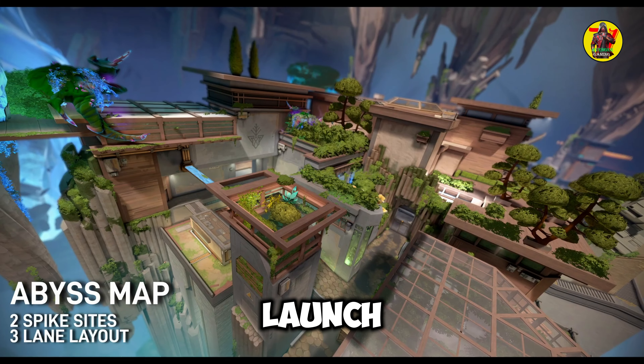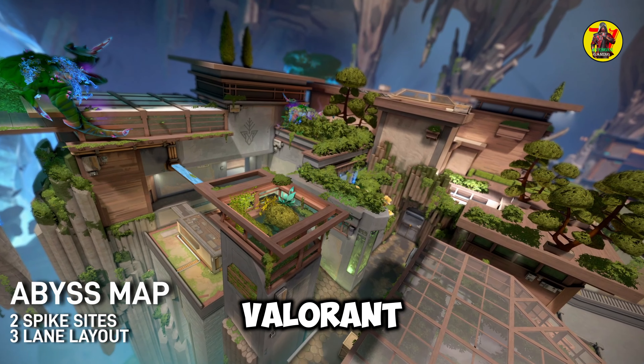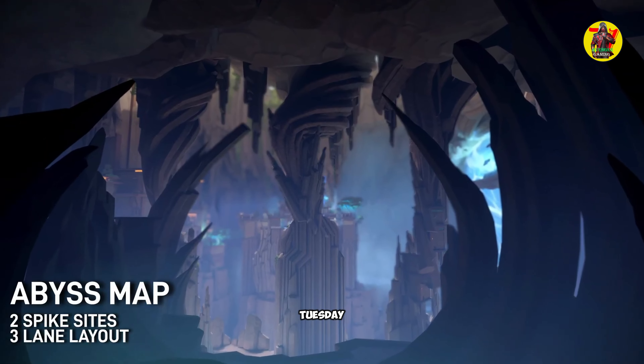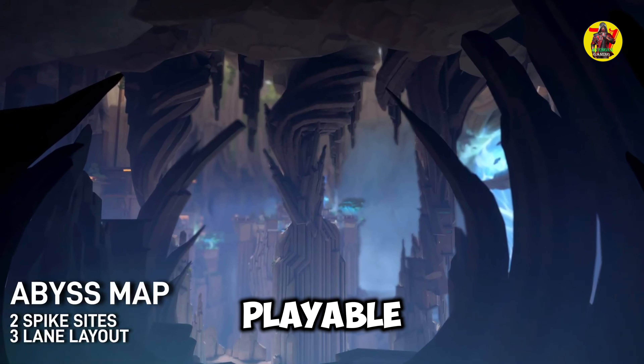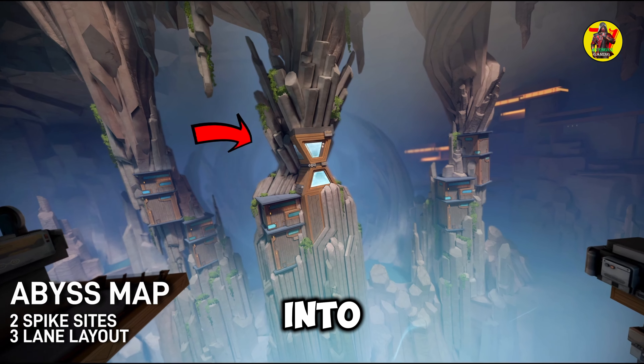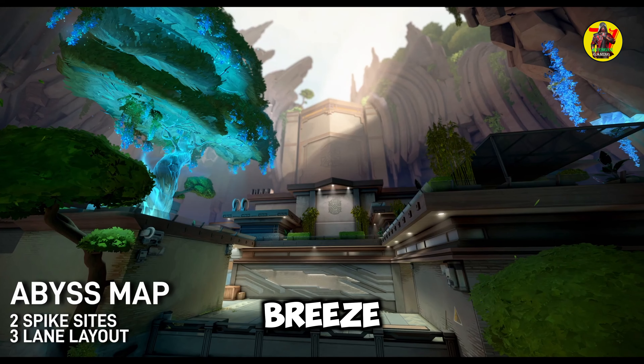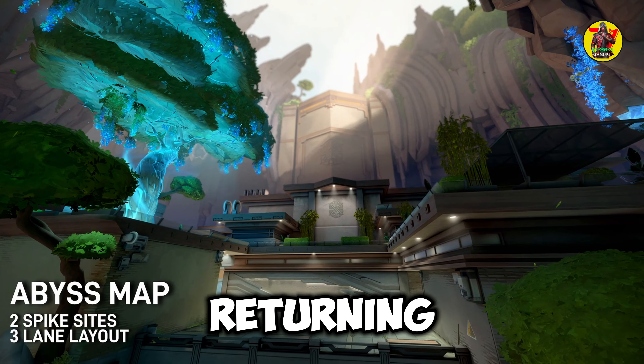When does Abyss launch in Valorant? Per Riot Games, Abyss arrives in Valorant on June 11th, 2024. The update will go live that Tuesday and the new map will be playable in the FPS. It slots into the map pool with patch 8.11. This will see the exit of Breeze and Split, with Abyss joining the rotation and Haven returning.